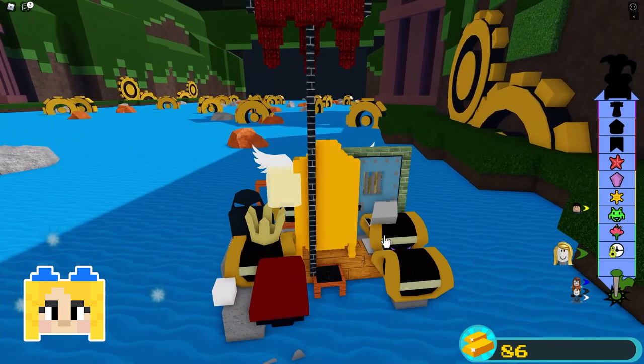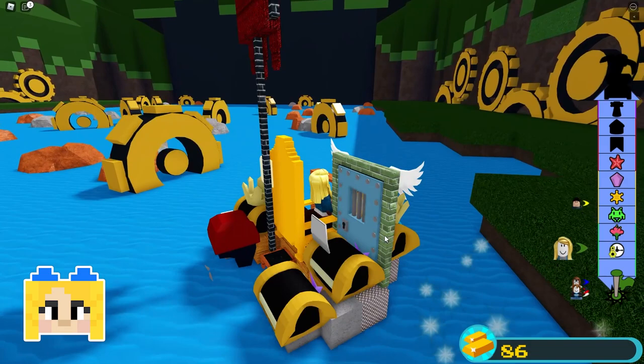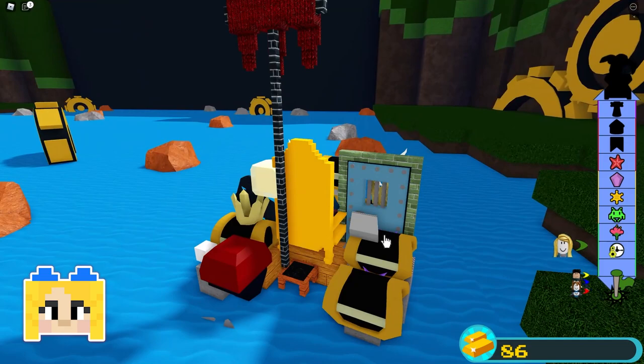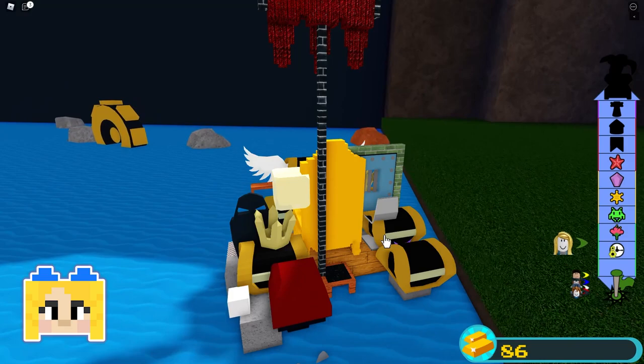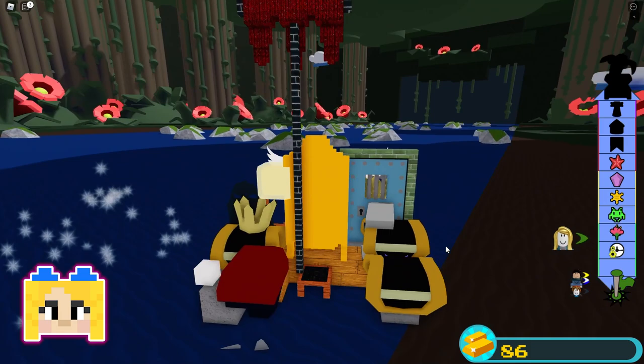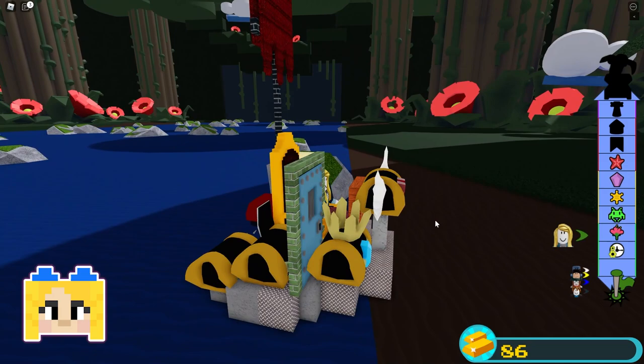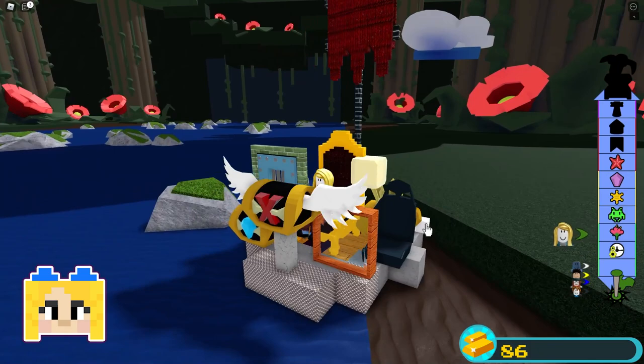I put my rudder closer to the water and it's in the water, but I still can't steer for some reason — maybe my boat is just too heavy. So I might either have to buy a new one or just use this drifting technique. That guy over there has a massive boat — it's huge, I'm really impressed. I have a little bit of steering on my ship though, so I'm pretty excited about that.